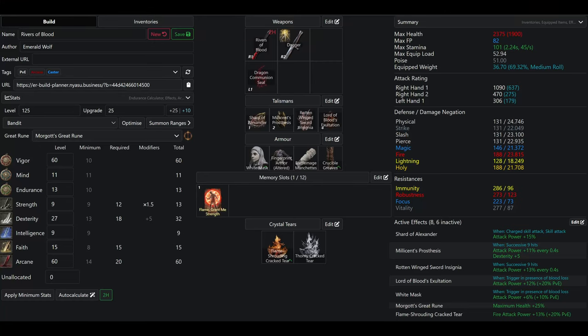For the weapons, we have Rivers of Blood — we don't meet the strength requirement for it, so we are two-handing it. We have the dagger with Golden Vow as the Ash of War, because we cannot afford the 25 faith to get the spell version, and the Ash of War is just slightly worse. Then we have the Dragon Communion Seal to cast Flame Grant Me Strength. You can also use some blood spells like Swarm of Flies or Blood Boon if you wanted to, although I wouldn't recommend it, as Rivers of Blood is quite good on its own.